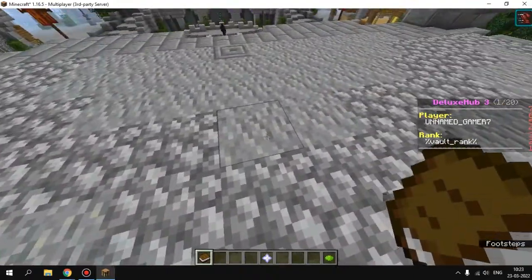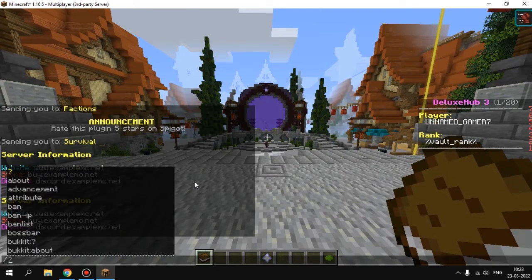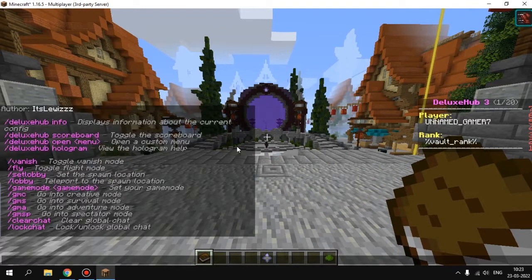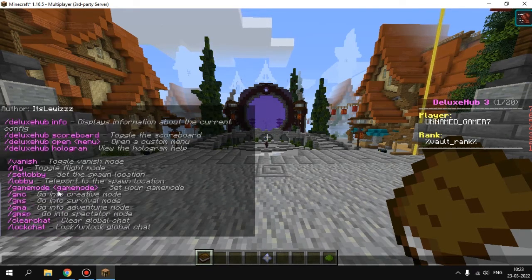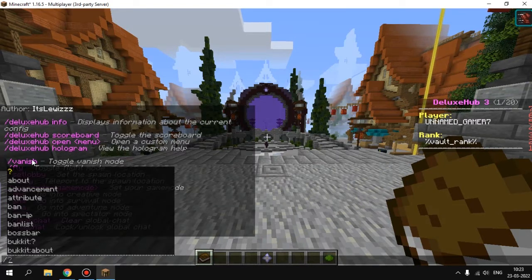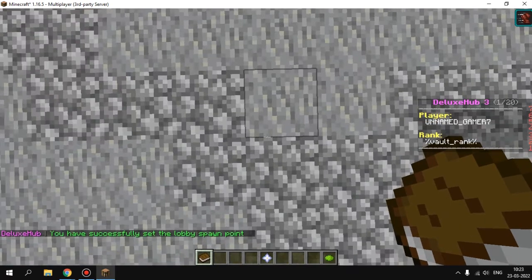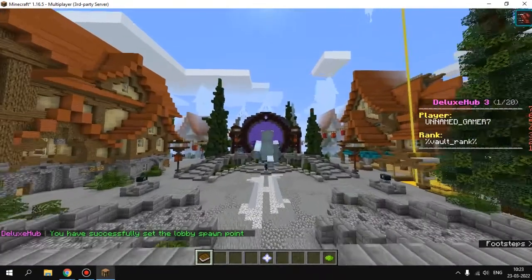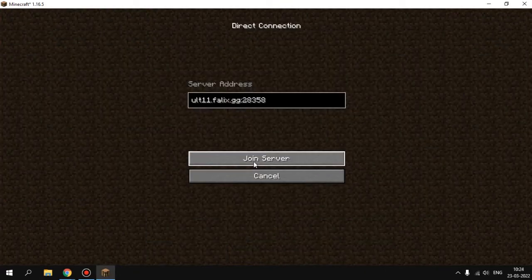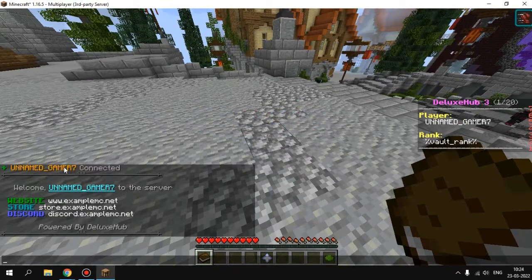If you want to set players to spawn at a location when they join or rejoin the server, just type '/hub' to get the list of commands. Type '/dh setlobby' — lobby set successfully. If you disconnect and rejoin, you can see you spawn at the set location and get a welcome message.